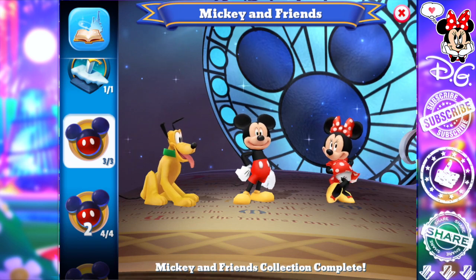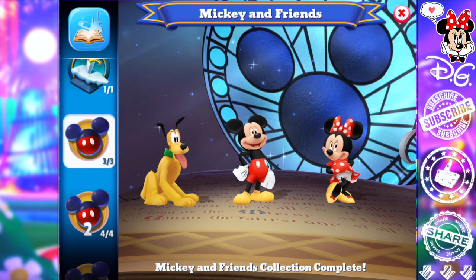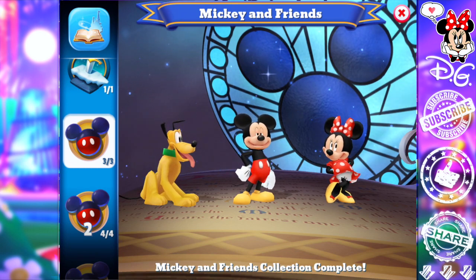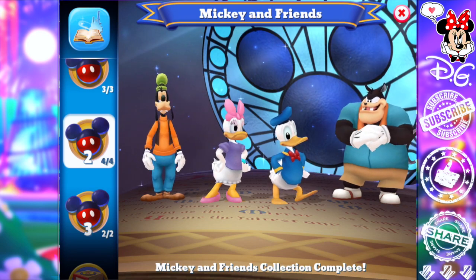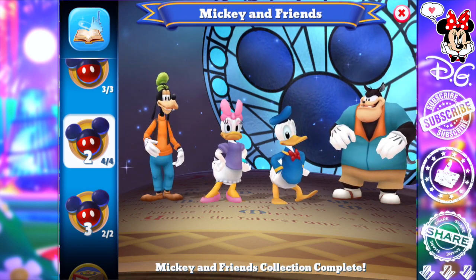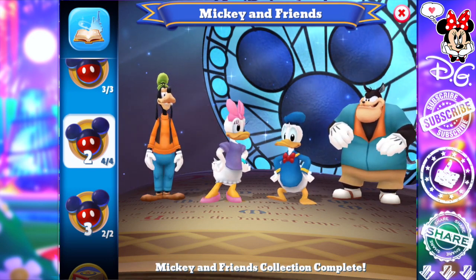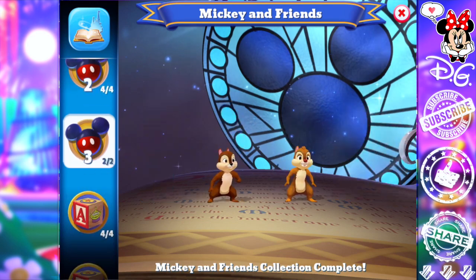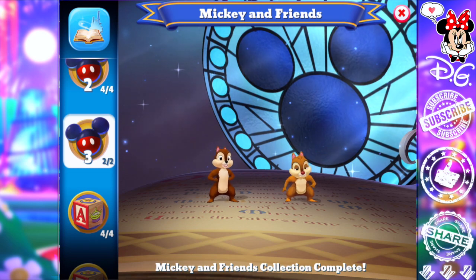Mickey and Friends collection — we can guarantee that a lot of these characters will be useful for each chapter. Mickey and Friends often appears, so if you're a newer player make sure to get your characters maxed out. The higher the character levels, the better you do and the more coins you can collect for more characters and attractions. The featured character in this limited time event is going to be LeFou from Beauty and the Beast. All of my Mickey and Friends characters are maxed out, so I'm feeling pretty good.